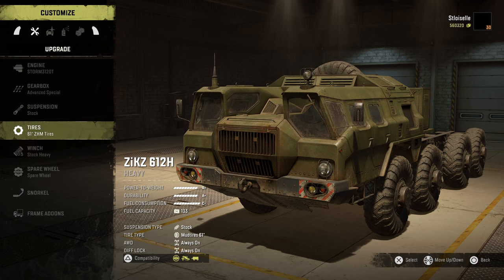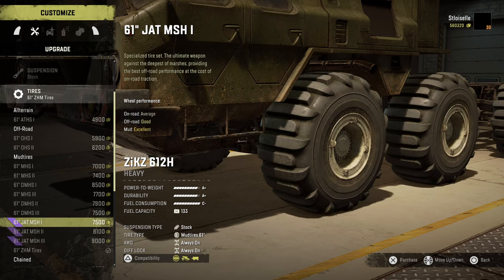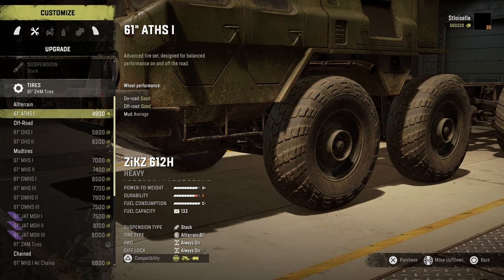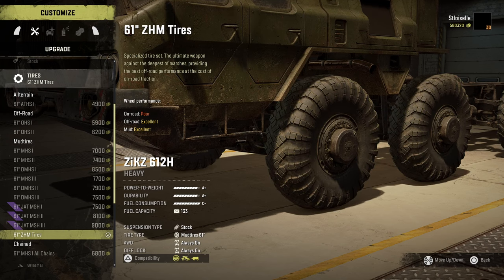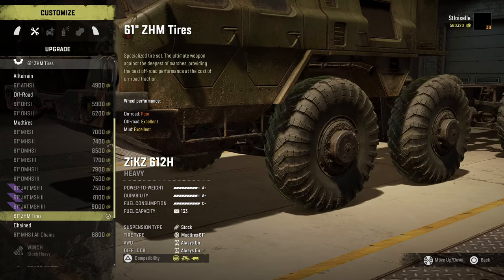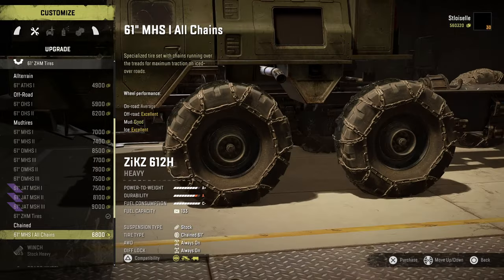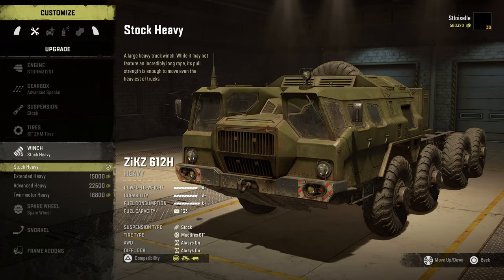Stock suspension — that's what we're going to have to leave. Now the big question is tires. Do we want to go something a little bit better than just all-terrain tires? It's a tough one. These ones here: poor, excellent, excellent. We might as well just try these ones. We don't need chains, so we don't have to worry about that, but it does come with chains, so that's a positive. Let's go ahead and keep those stock for now.